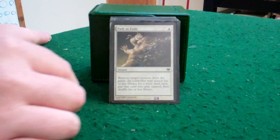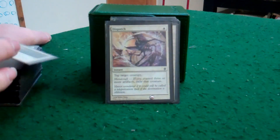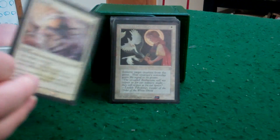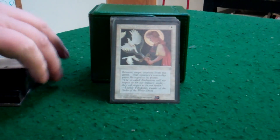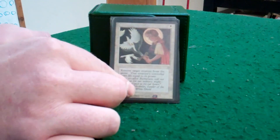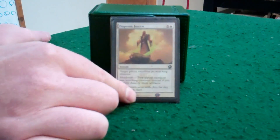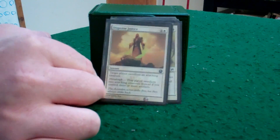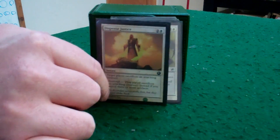Now we get into removal. You've got your Path to Exile. With all the equipment, you go with Dispatch, which is easy to do — it does the same thing as Path without the bonus of giving them a land. And then the life. Remove from the game with the swords. And just in case you can't target them, you can make them sacrifice — because with metalcraft, two creatures for three is not bad.